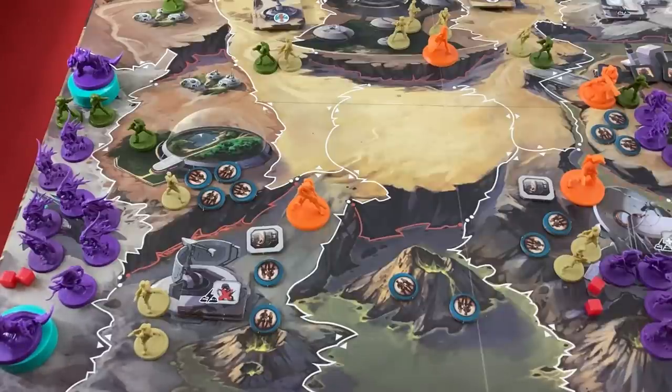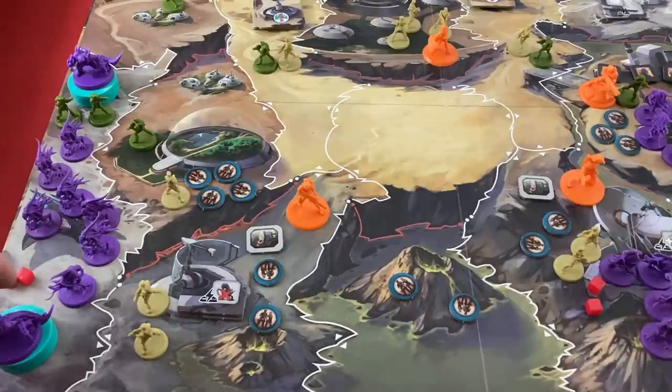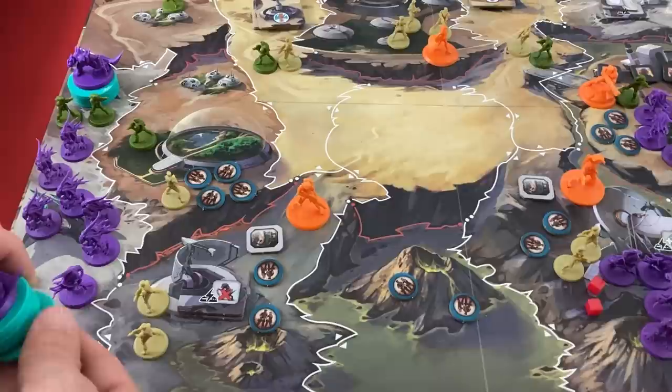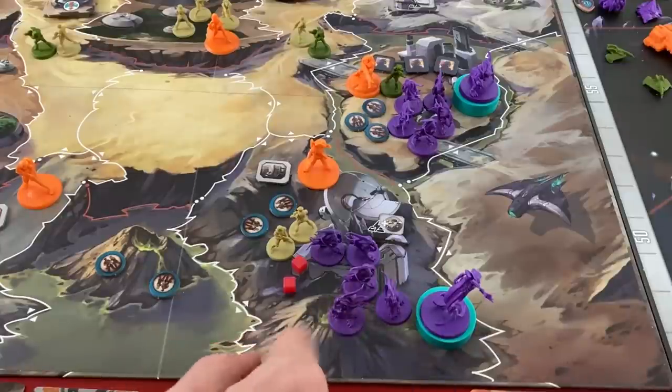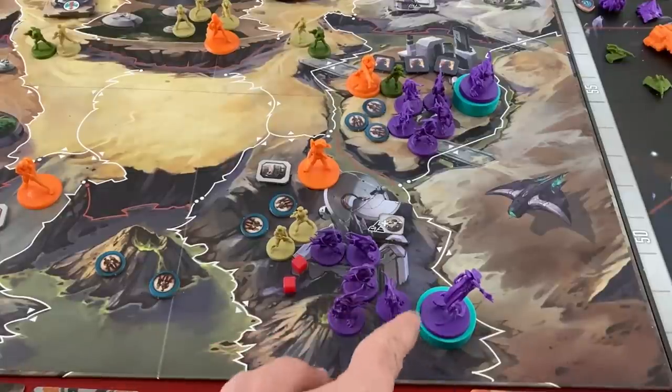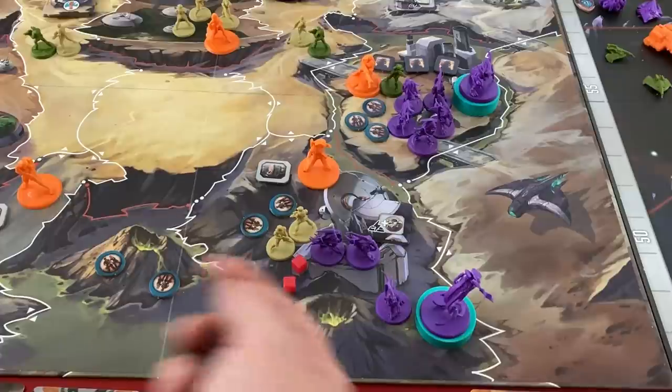The damage works on a you-go-I-go system: I pick who takes the first damage, the AI picks who takes the second, back and forth — except for special abilities that deal damage directly. I'll choose to get rid of a legion. Then the AI: if a centurion has half or more of its seven health it tanks for other units. Over here, the AI lets me kill two legion units since they never want to hurt the Empress. She's looking pretty weak over there.